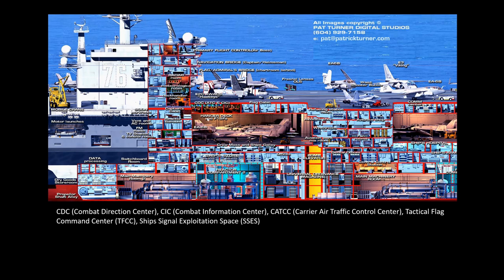Above the hangar there is roughly the zero four level, containing a lot of important rooms. The CDC is the Combat Direction Center, the CIC is the Combat Information Center, and the CATCC is the Carrier Air Traffic Control Center. In a carrier, ATC is not up in a tower but underneath the flight deck — they control aircraft beyond the five nautical mile radius.